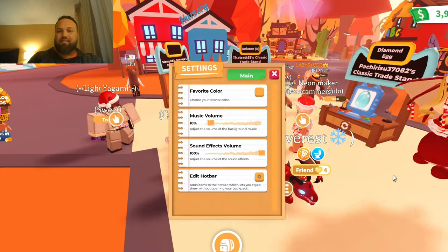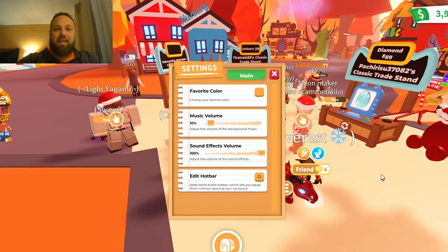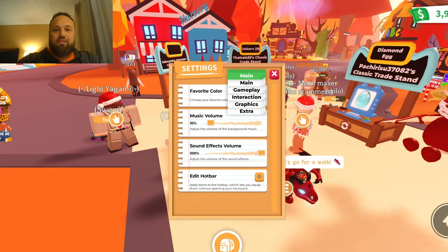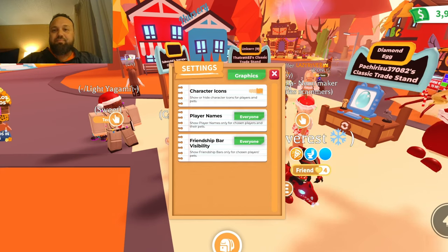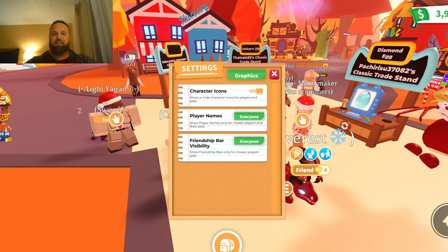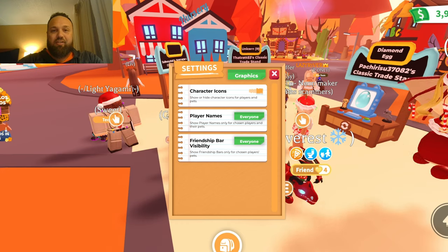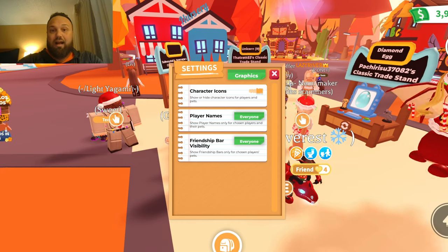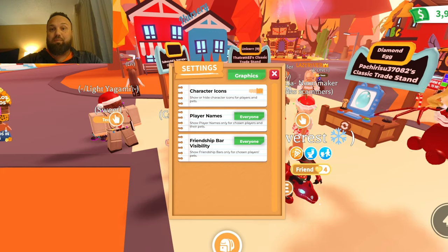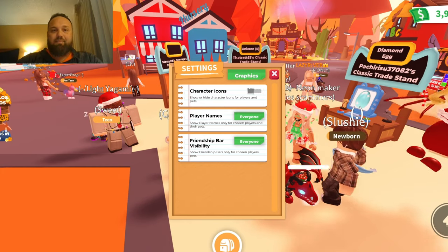Go into your settings button at the bottom, click on Settings, and in the settings section click on Main, then scroll down to Graphics. In Graphics, you can clean all of this up. The first thing you do is where it says 'Character Icons' — it says show or hide character icons for players and pets — go ahead and hide that.